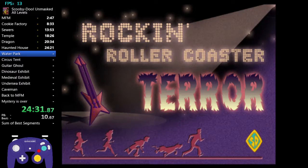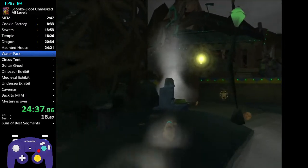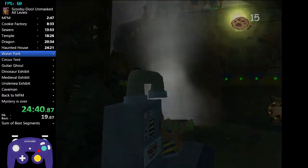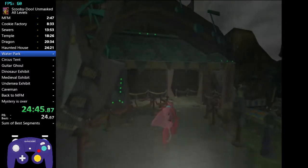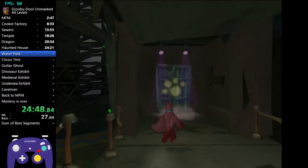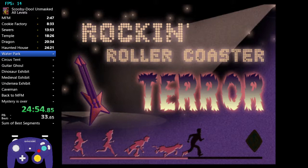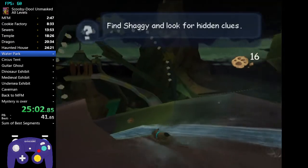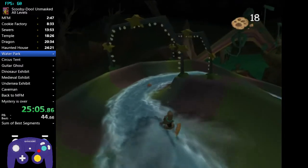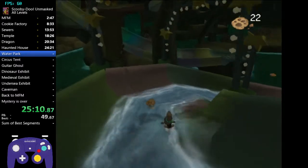We're going to be skipping a bunch of cutscenes. Now you can use the bat costume - as soon as you grab onto the air current, hold A to gain access to Water Park. The first thing we're doing is going on a water slide. There's no way to skip it, so just ride it down and enjoy the ride.